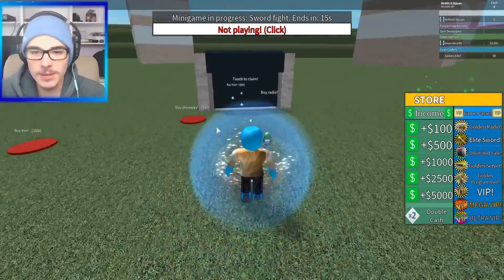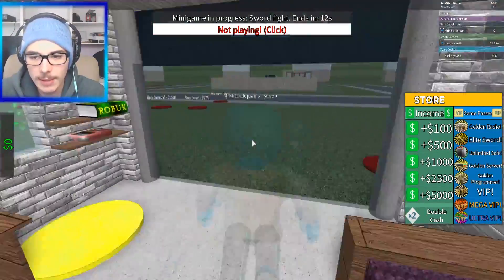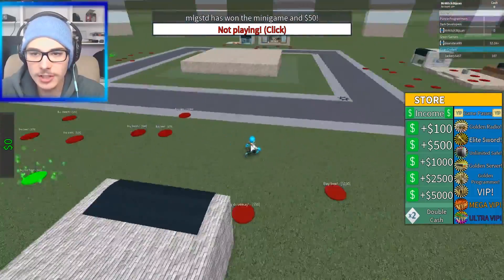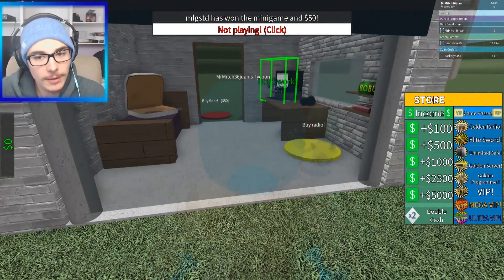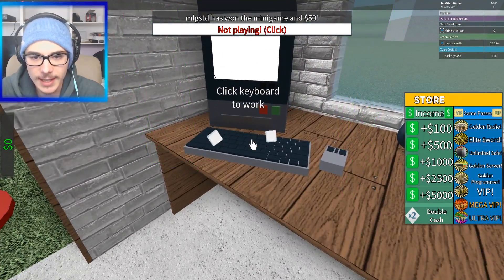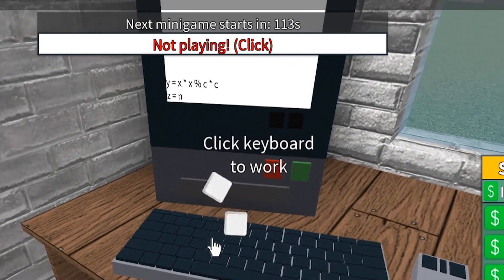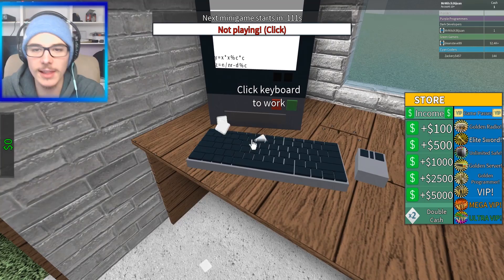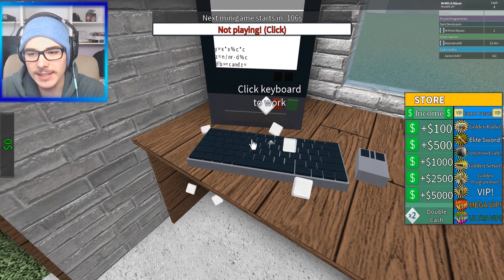I wish it was a little bit different, but it is a very basic — oh, actually maybe it's not. I was expecting just a big floor to start working on, like with the conveyor belts and stuff like that. But maybe not yet. It says click your keyboard to start working. Alright, we're gonna start working a bit. You can see that the more I type, the more random coding stuff gets added to the code, I guess.